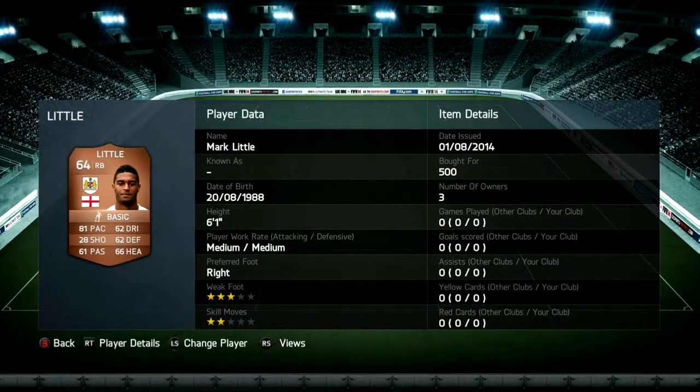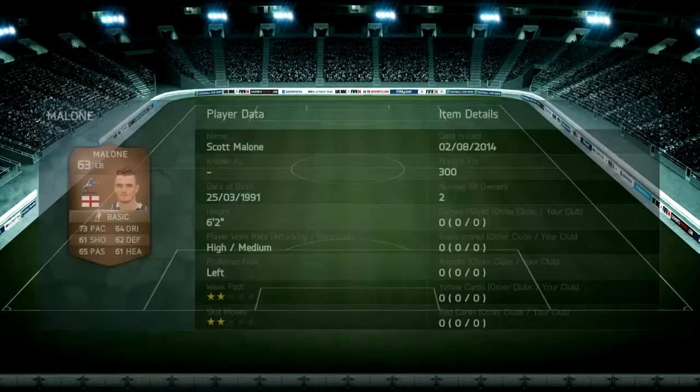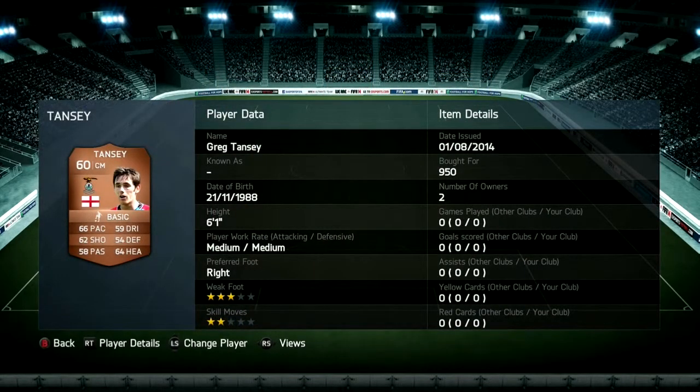Right now in right back we have Mark Little — I got this guy because he has amazing pace. Now we have midfielder Scott Malone; the reason why I got him is because he was a young bronze rare that was good. Now we have Greg Payne, going in because of his pace.